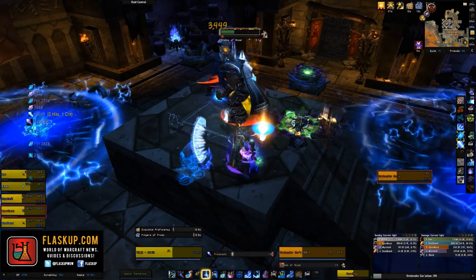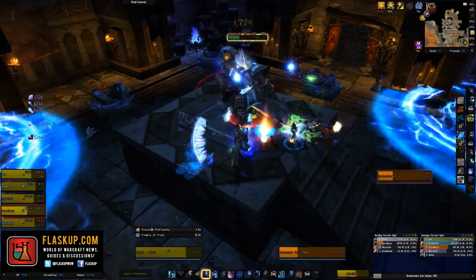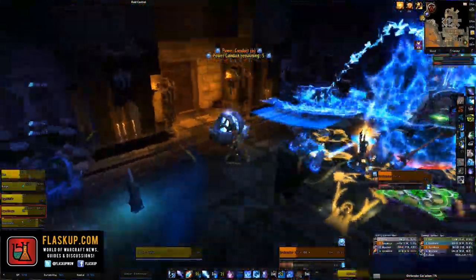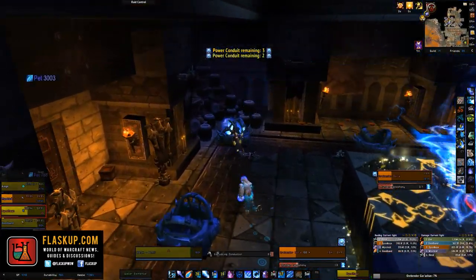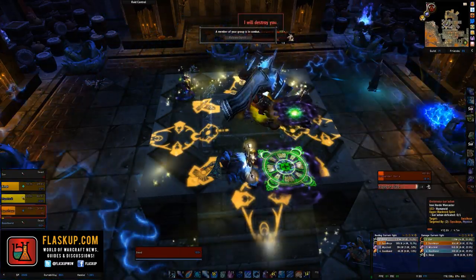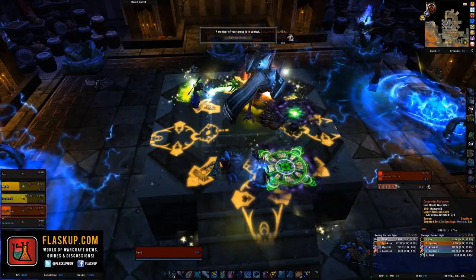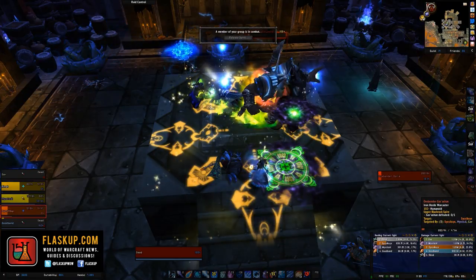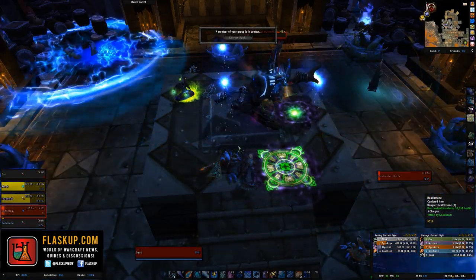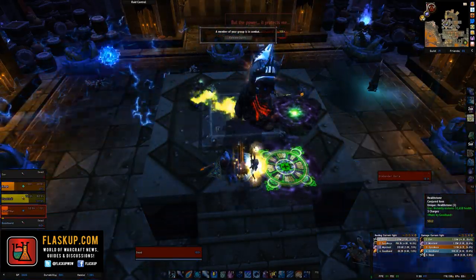His next ability is called Power Conduit, which causes the rune conduits around the room to channel power to Goroshan, reducing his damage taken by 14% and empowering him to cast Thunder Cacophony, unleashing lightning that inflicts nature damage to nearby enemies. When the conduits are active, simply jump down from the platform, right-click on the conduit to deactivate it, then return to fighting the boss. As the fight goes on he will power up more conduits, so more players will need to jump down to deactivate them.